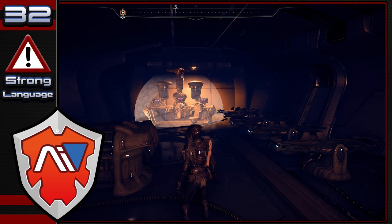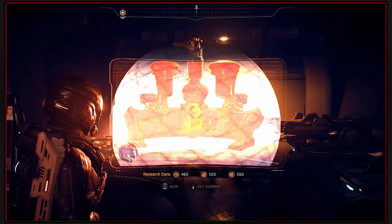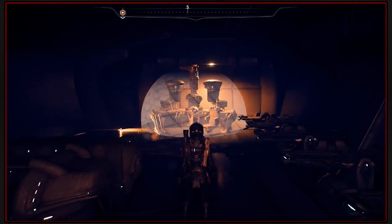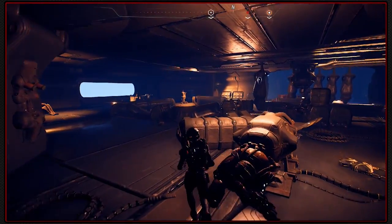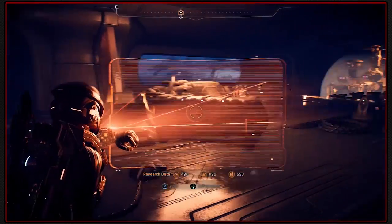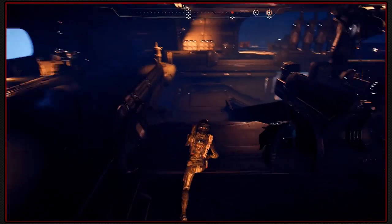Welcome back to Mass Effect Andromeda as we invade the Kett's base with enemies all around, also trying to find information hidden away in security consoles and overrides all around the place. We're missing one more override for the main shield, and supposedly the destination markers are marked on the map as well.